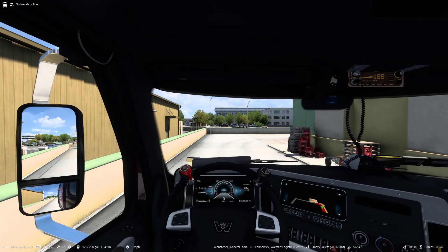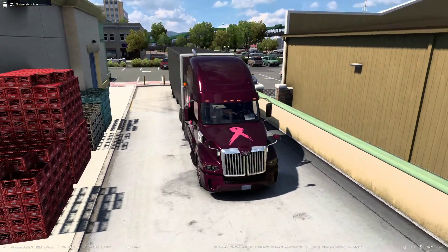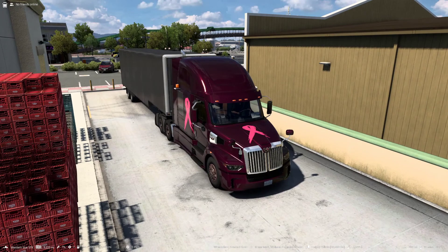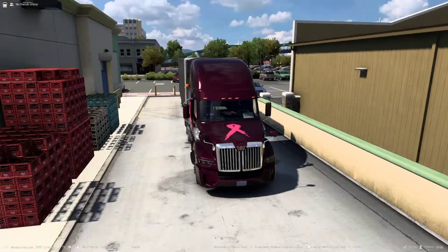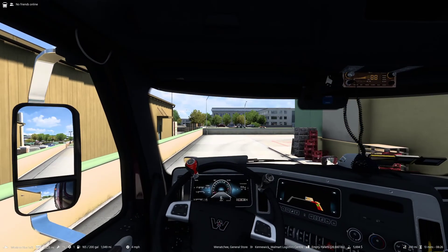We are hauling empty pallets — £28,660 worth. You can see all the information there at the bottom of the screen. So without further ado, shall we have a look at the trailer? Still got the pink ribbon cab paint job — I'll get that changed when I remember to. I may get that changed for Texas, get a nice Texas style if I can, a Lone Star or something. We're all parked up ready to rock and roll, so let's hit the road.